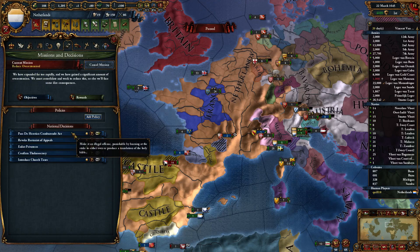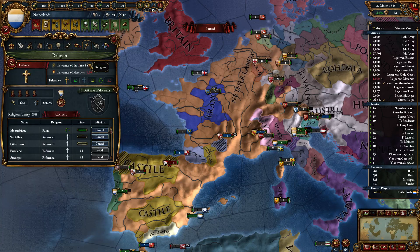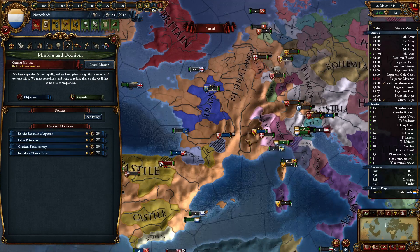We do have a new decision available to us: the De Heretico Camburendo Act. It's been level 6 — we would have taken it ages ago. It gives us 2% higher national tax modifier and stronger missionary strength, which is great. It does increase Catholicism reform desire, but I think that's going to be totally fine. The higher tax rate and the missionary strength is going to help us quite a bit as we're still trying to do some conversions.